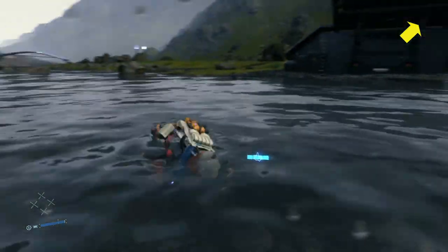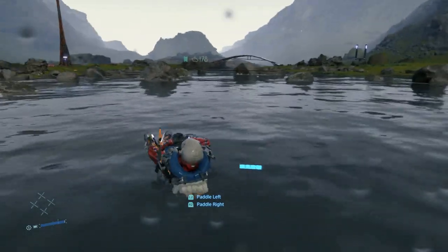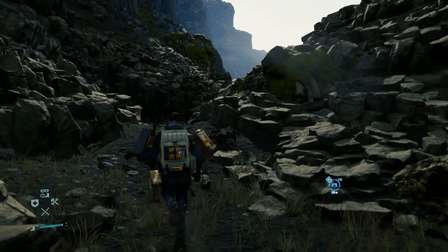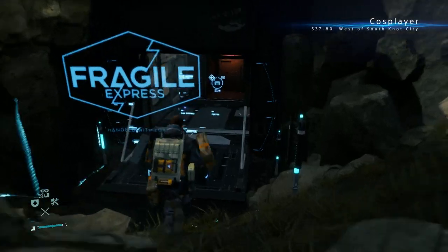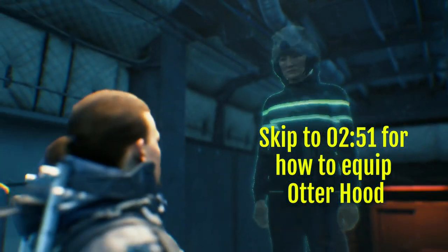One of the most important celebrity appearances in Death Stranding is the one of Conan O'Brien. In order to find Conan, you need to take Order 37 Sewing Kid Delivery Cosplayer. Once you arrive to the rocky destination and make the delivery, she will introduce you to Conan who will give you the otterhood.